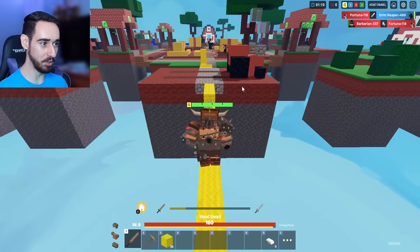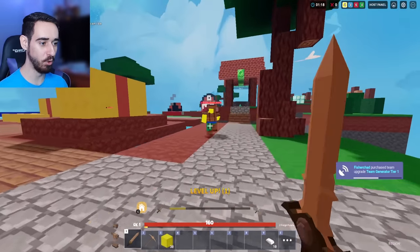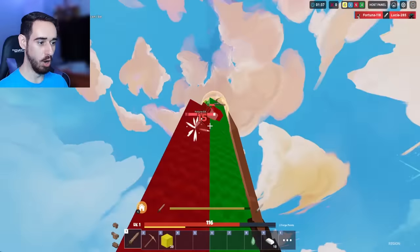Anywho, I reckon we go down here and slice some kids up. He's like teleporting behind — where are you going? A tanker mask. Oh, this guy knows what's up. Who's this guy? Almost got that stone sword. Hit him a little bit.